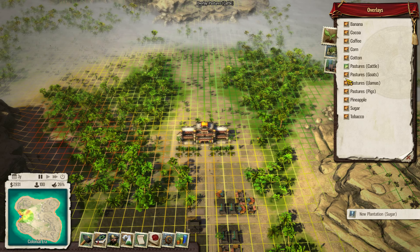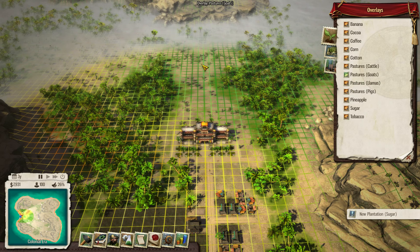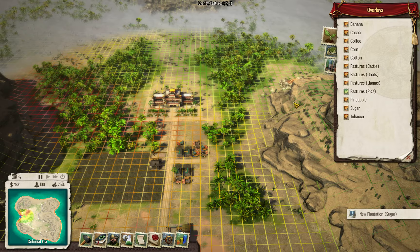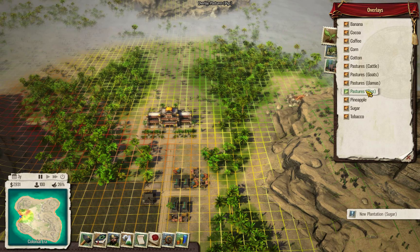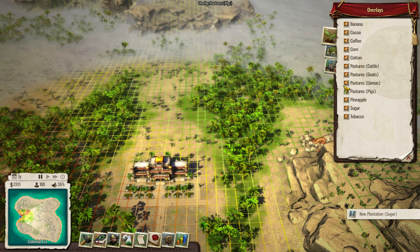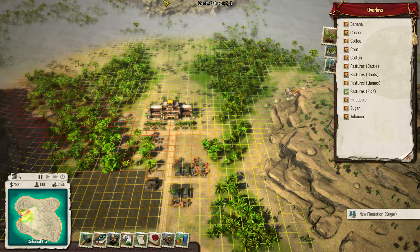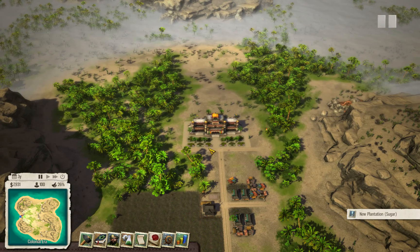Pastures are important as well. Especially I want to see cattle. When you build buildings next to each other they can increase effectiveness. For example, if you build plantations with a cattle pasture in the middle, you can upgrade that pasture to help all the plantations around it. So when you are planning your colony it's a good thing to have a look at all of this.